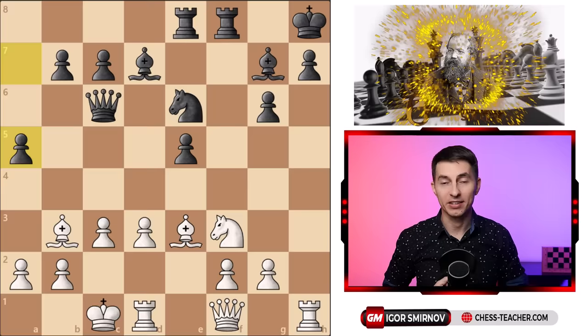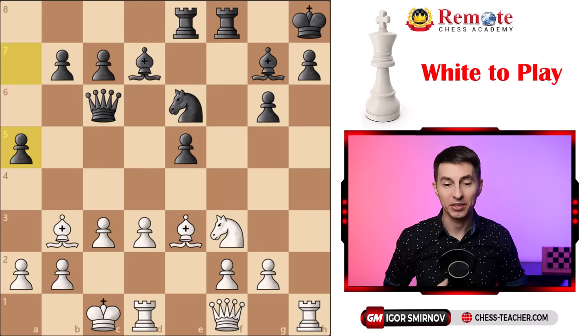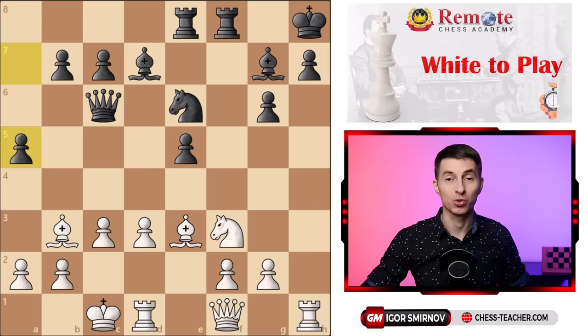Now let's have a look at this position. It is white to move. The position is actually from the world chess championship match between Steinitz playing white against Chigorin. Again it's white to move and you may think about this yourself, and after that let's discuss it together.